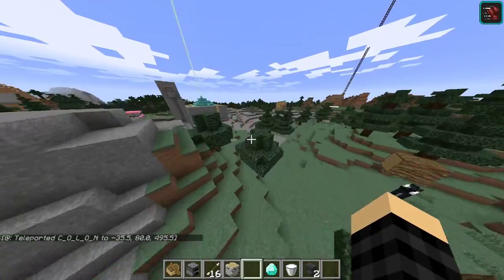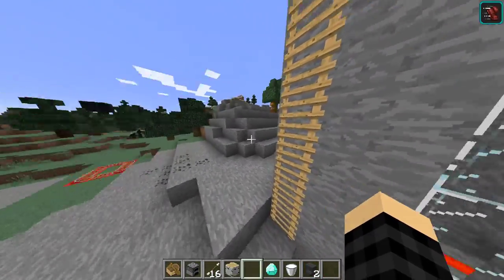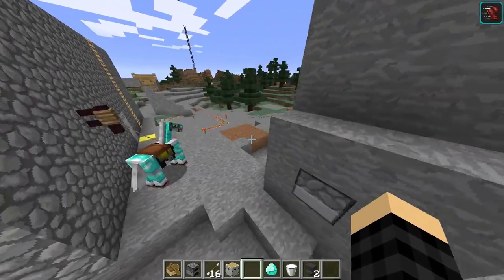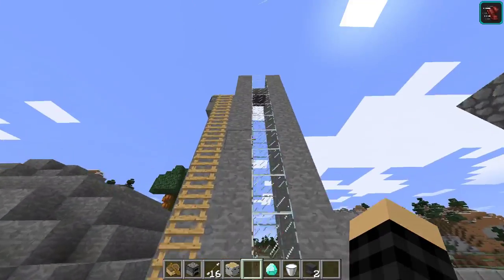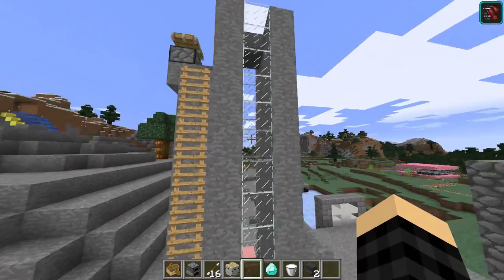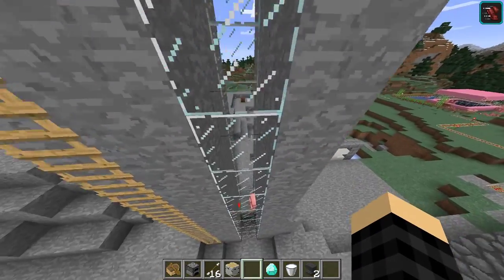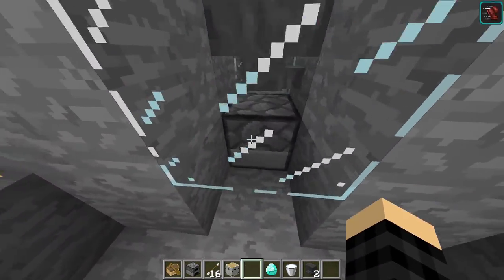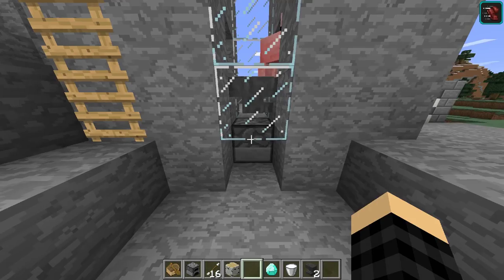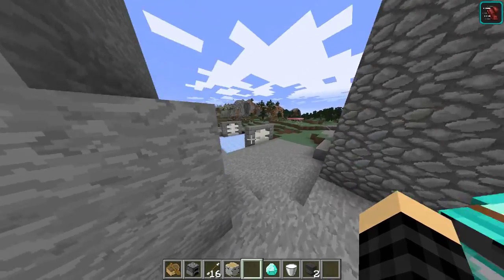Let's talk about the outside a little bit. Right here we have — not really sure what this is, to be honest. Whatever it is, it doesn't seem very humane. Maybe it's some kind of weird pig farm? What does this dispenser hold? Furnace. Maybe it's like an automatic pig killer? The hopper's pointing the wrong way, which is funny.